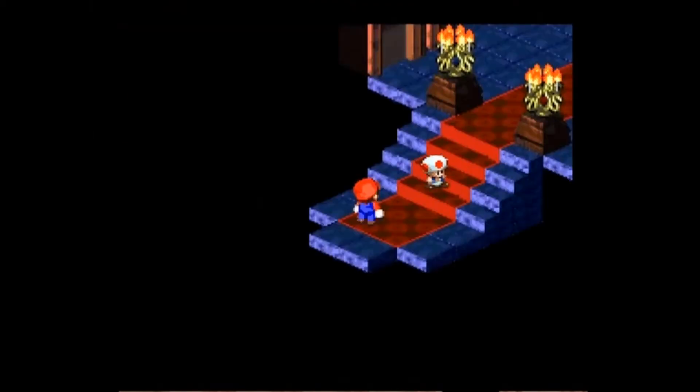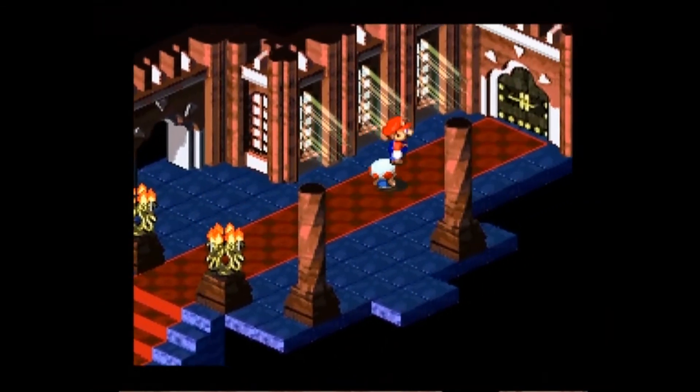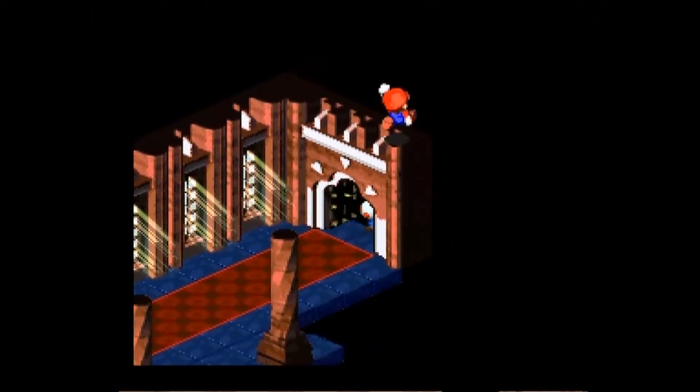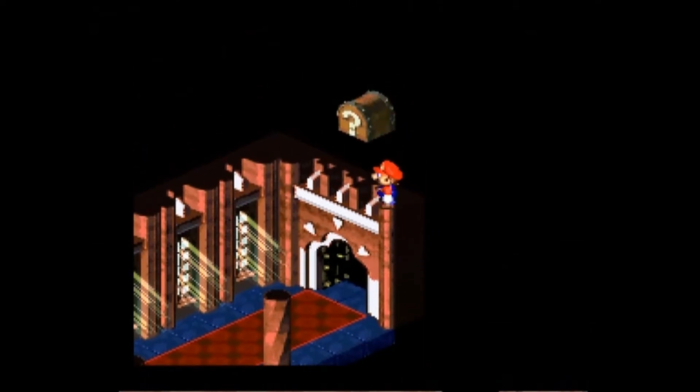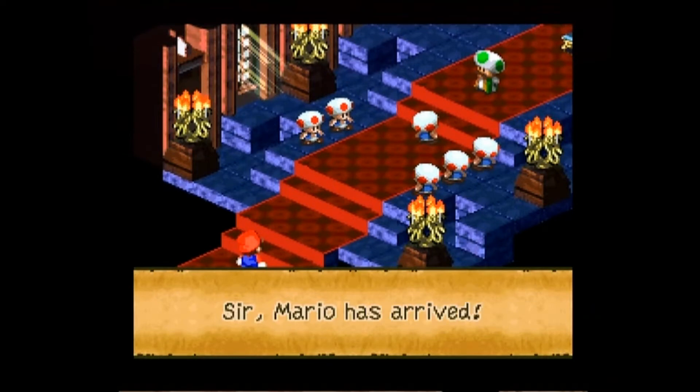Here we're getting ready to get to another hidden treasure chest. You need to stand on Toad's head in order to get to it. Stand on Toad's head, make a jump right here, jump up, and jump again. You get yourself a frog coin — I'll go into those a little bit later. As far as that hidden treasure chest is concerned, that is the only time in the game you're able to get to it.